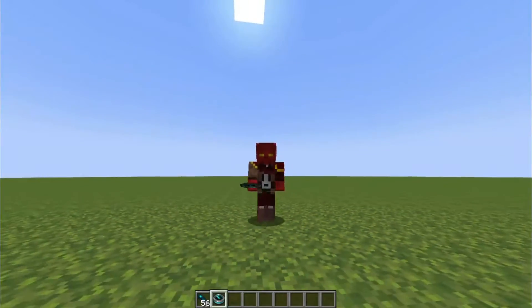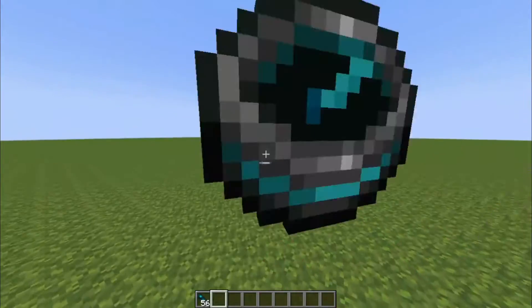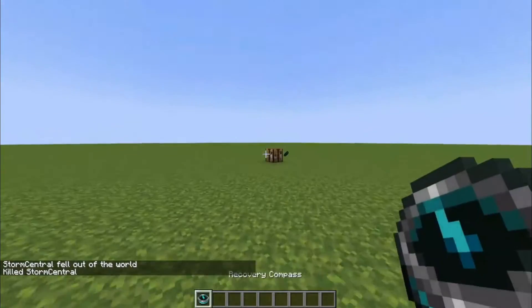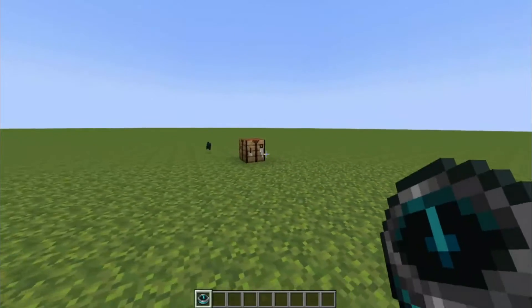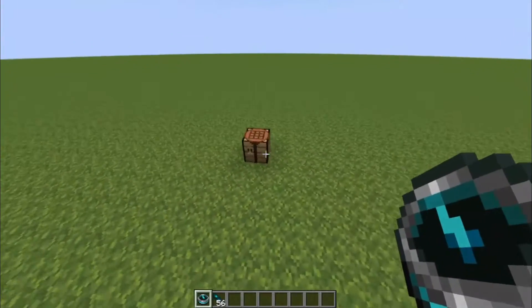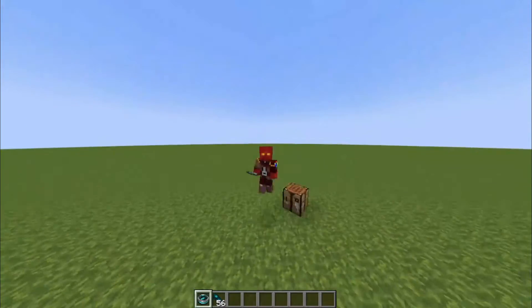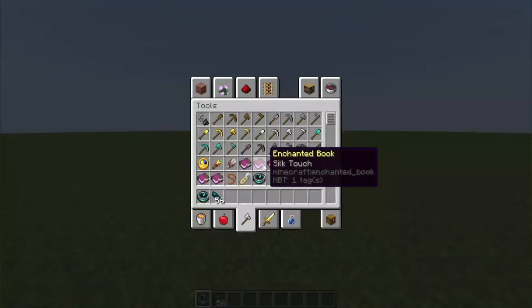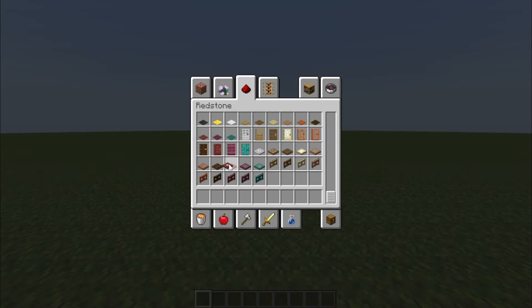What the recovery compass does is if you have it and you die, it'll point to your last death point. So I'll just throw this over here — now it points to where I died. Pretty neat! This is going to be so useful in survival worlds, though you'd probably have to keep it at your base so you don't have it with you when you die.